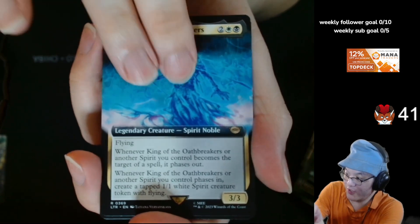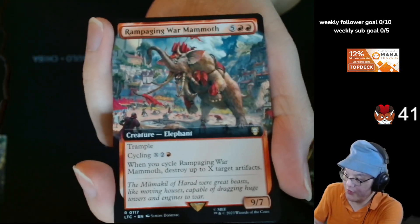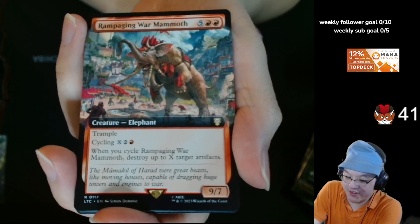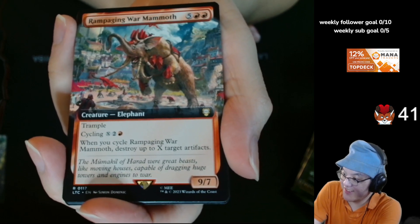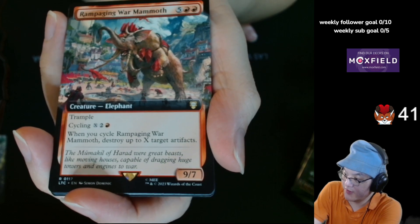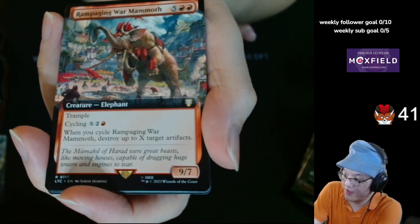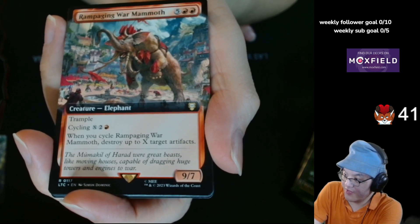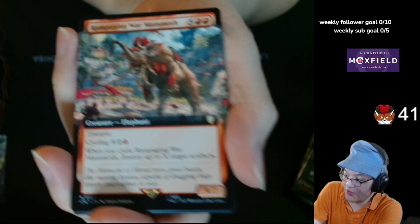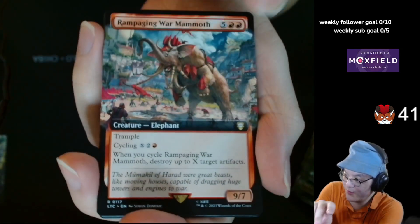It's probably a lot better in Constructed when you have other Spirits. The effect is relevant — it's affecting your spirits too. Rampaging War Mammoth — 5 and a double red, 9/7 Trample. Cycling X, 2 and a red. Whenever you cycle Rampaging War Mammoth, deal X damage to target artifact. Cycling means you pay the mana cost. It's kind of like Bison Twain but only hits artifacts, but you can hit multiple artifacts. It's also a 7-mana 9/7 Trample.